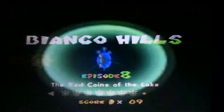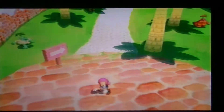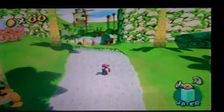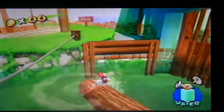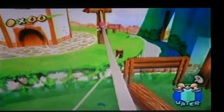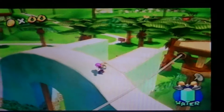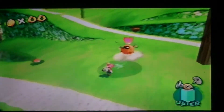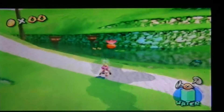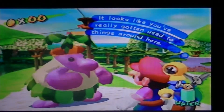Red Coins of the Lake — so Shadow Mario was easy, he barely got anywhere. Super sly, get into the lake. Now he went in the water, get out of here. It's like you really got used to things around here.